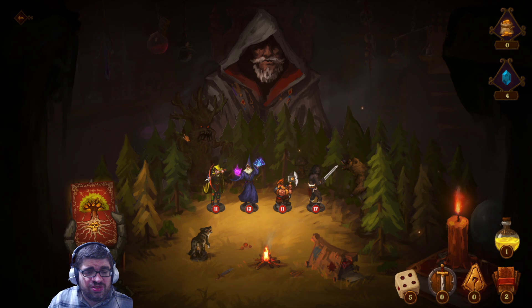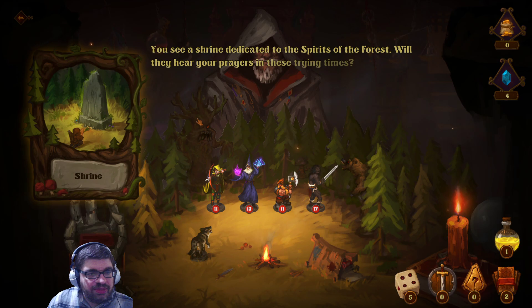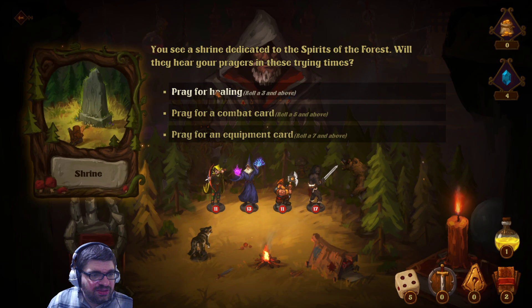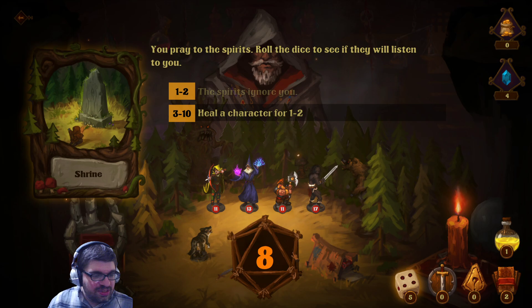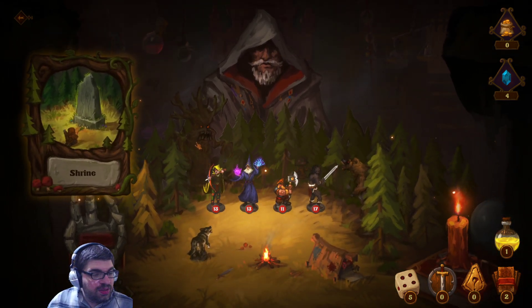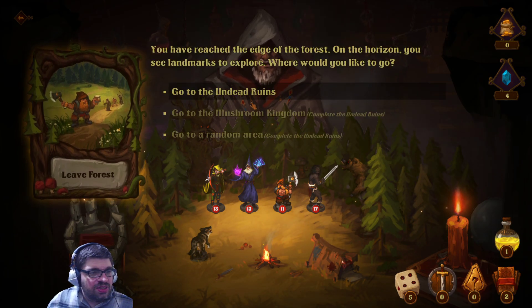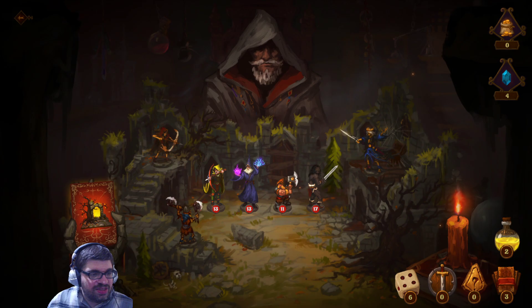There's actually a cool reason for me now to play this repeatedly — I can unlock more content as I go. Shrine — pray for healing, rule three and above. Let's do healing. There we go — heal a character. Next: leave the forest, go to the undead ruins. Undead ruins! Yes, the undead ruins.